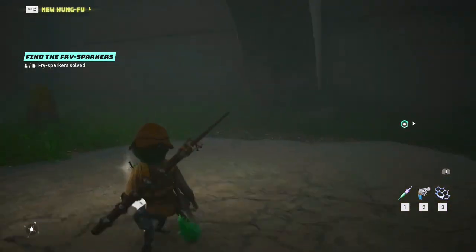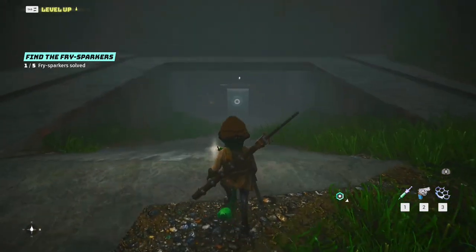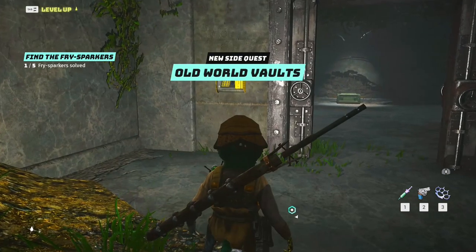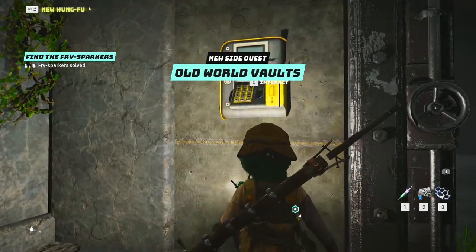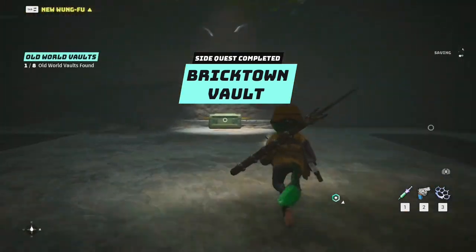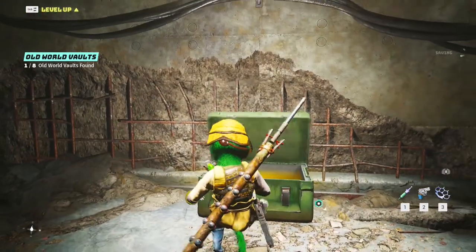Now let's go into the world. We defeated the monster and the treasure is ours. Somehow this door is opened in my game, but it must be locked and you have to use the key. Side quest completed and we have a chest!